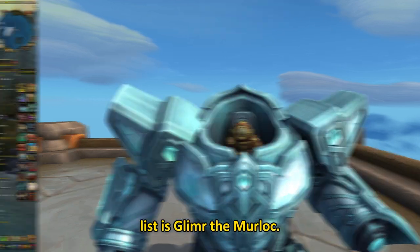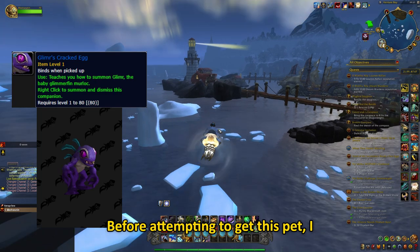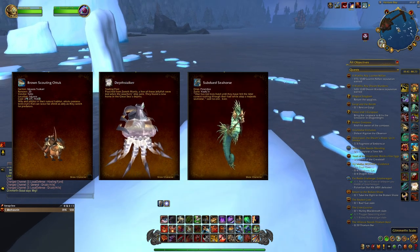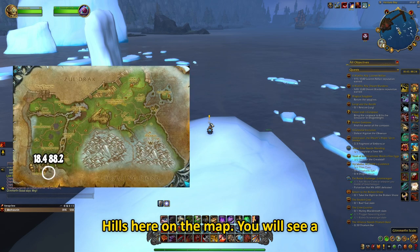The first pet on our list is Glimmer the Murloc. Before attempting to get this pet, I advise you to get a mount with an increased swim speed like Otex, Aurelis or Seahorses. To get Glimmer, you have to go to Grizzly Hills here on the map.